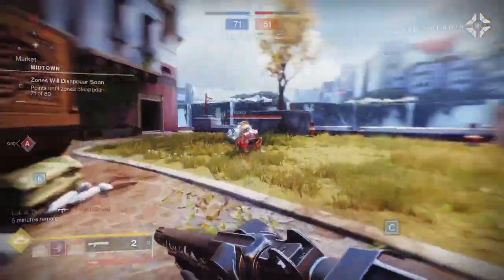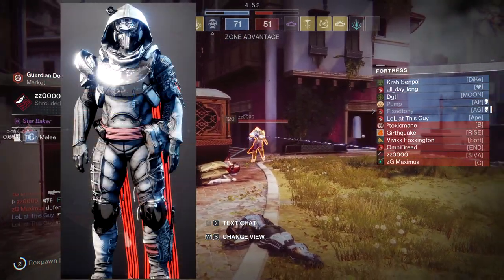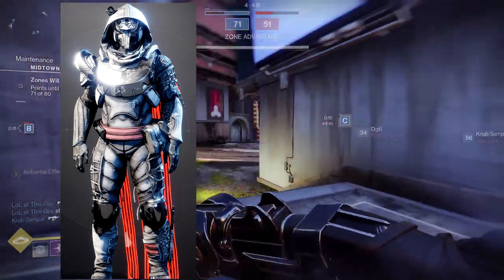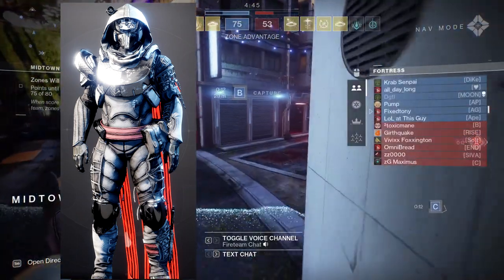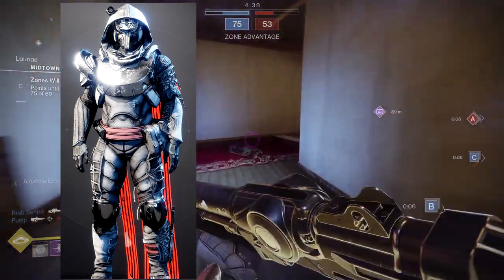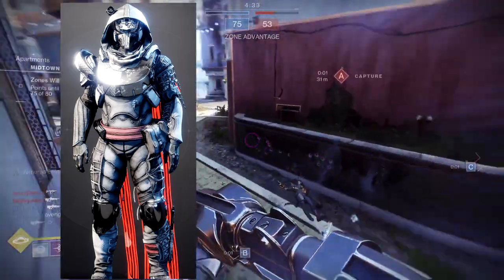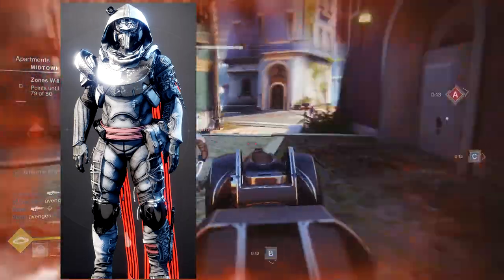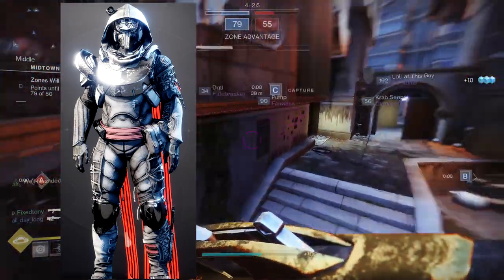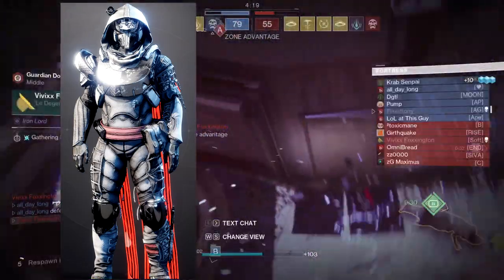Last but not least, we have the Combative Tanager, which is a terrible shader in my opinion. For the plate armor, the off-color is going to be like chrome, and then the main color is actually that textured metal color, which I'm not a big fan of — I think it looks tacky. The glow is pretty cool though — it's a really rich red, and we don't have a lot of red glows in the game, at least good ones. For the plate armor pieces, it's mostly just chrome and that textured metal.